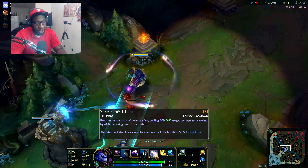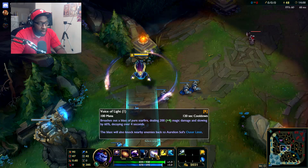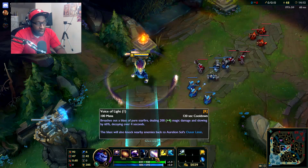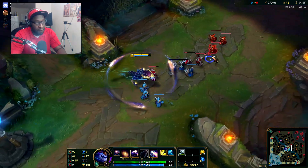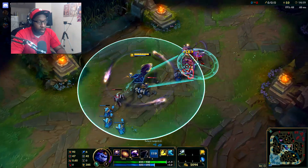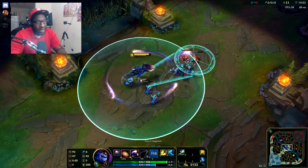His R is called Voice of Light. You breathe out a whole bunch of energy and it slows people and knocks them away to the range of the outer limit - so it's like a 'get out of here' move. That's good. He seems to be a disruptor and constant AOE damage dealer.